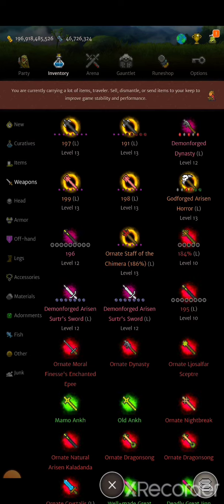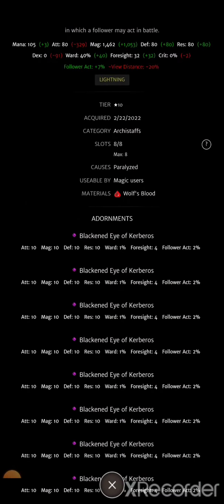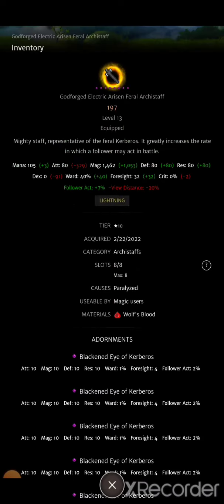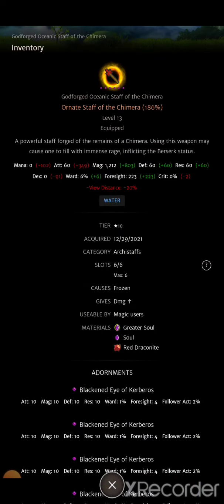One of the first items I would recommend is the arisen feral archistaff. I still fill mine with blackened eyes because I want as much pet action rate as humanly possible. I pair that with the staff of the chimera for the berserk buff, or the damage up, and that gives a 50% damage increase.